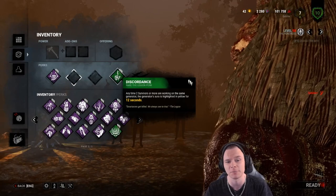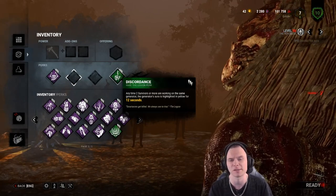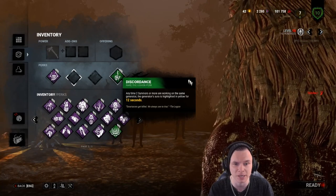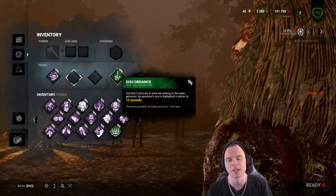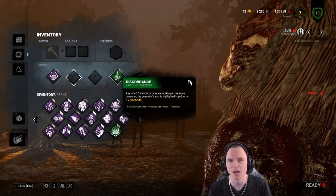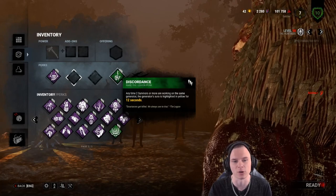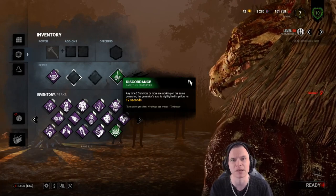Discordance gives you an unholy amount of information. I highly recommend it on this killer at 110% movement speed. You might wonder why I don't recommend Discordance on the Hag — she's also 110% movement speed — but her job is to prep the board, stall, and catch. Huntress can't prep. Her job is to stall, catch, generally in that order. So Discordance giving massive situational awareness is perfect for her.